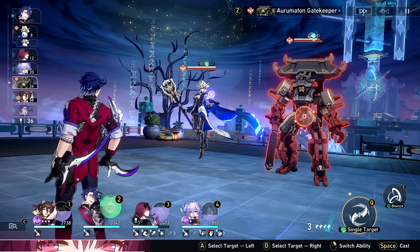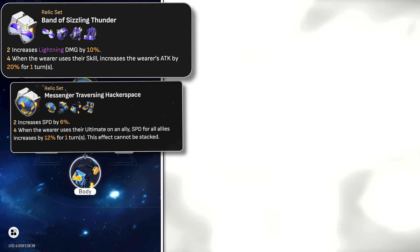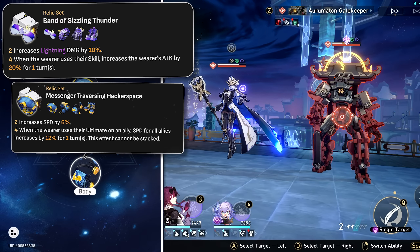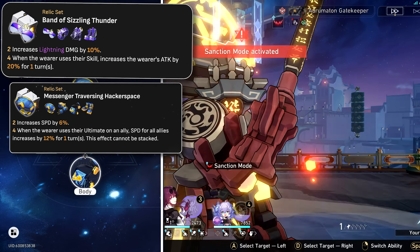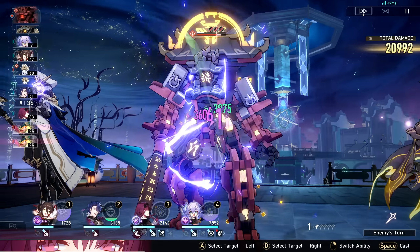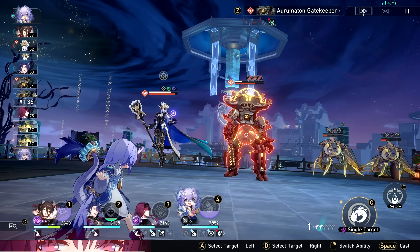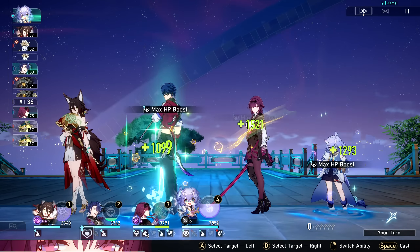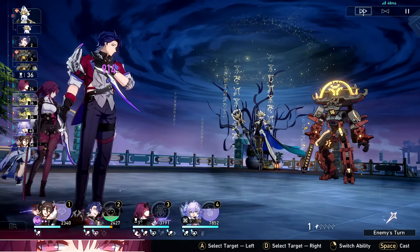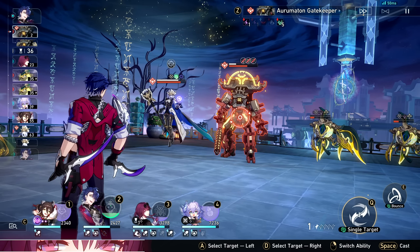The next best option I had the most fun with was two-piece lightning and two-piece Messenger. You keep the extra lightning damage bonus — about 10% — but now you trade 20% more attack for more speed. The higher you can naturally get her speed, the more impactful that 6% speed increase will be. You can fiddle with attack percent boots and stay around 134 for double actions in the first turn, or shoot for something crazy like 170+ speed for basically double actions every single turn.